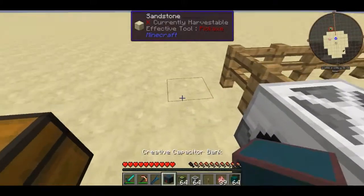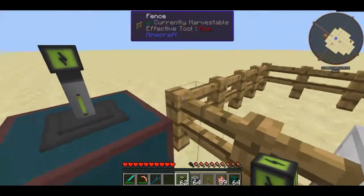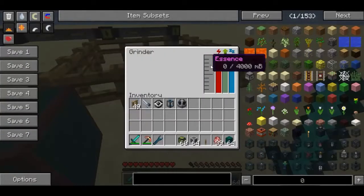What I'm actually going to do is hook this guy up to some sort of power. I'm using a creative capacitor bank from Ender IO. I'm going to hook him up with this energy conduit and as you can see he's now getting some energy.